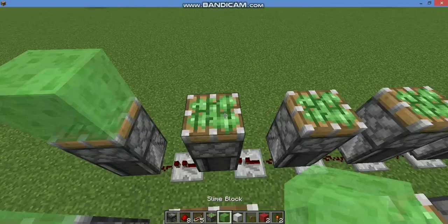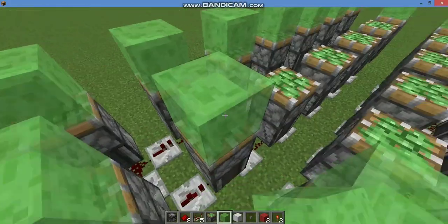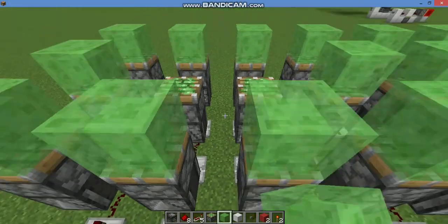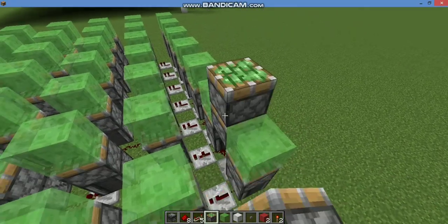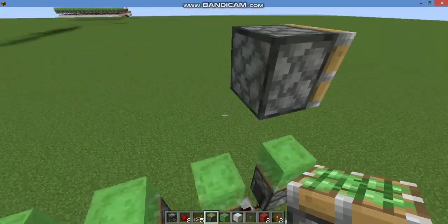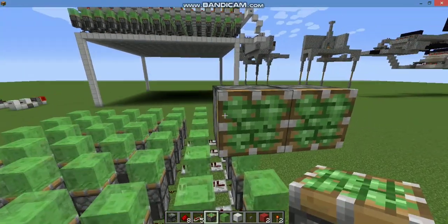Next, place slime block on top of these sticky pistons. Place sticky piston, or normal piston facing front, above the slime block two blocks away, and one block behind the slime block.